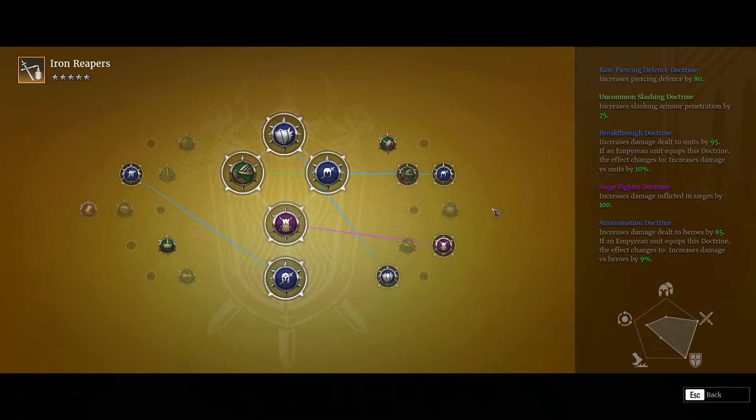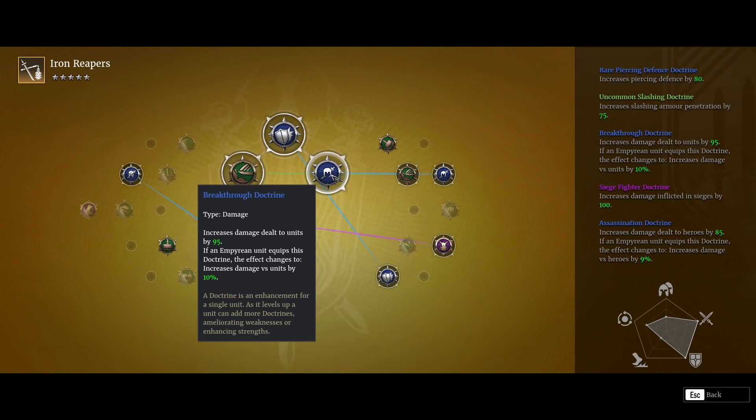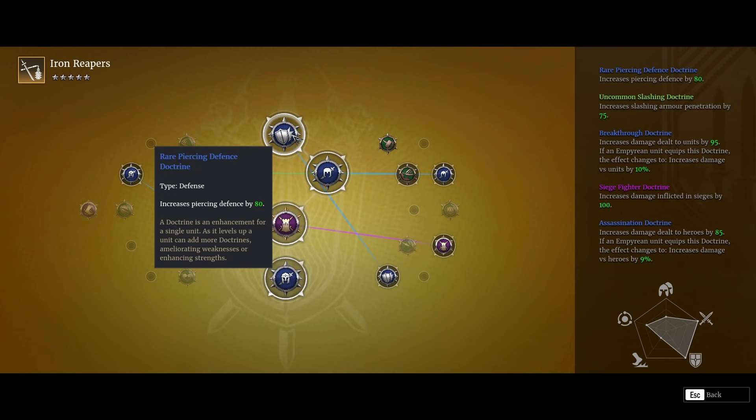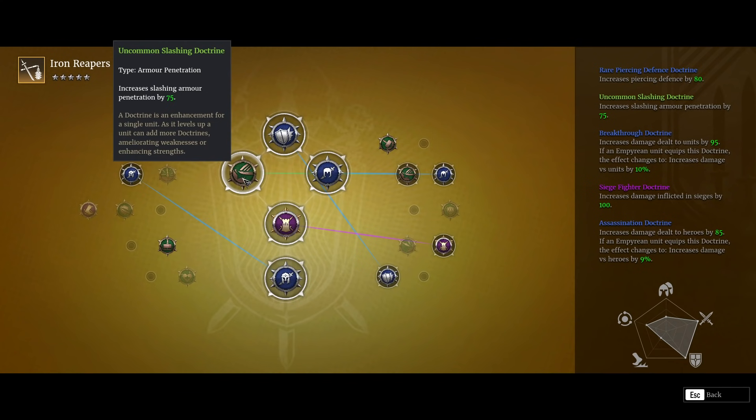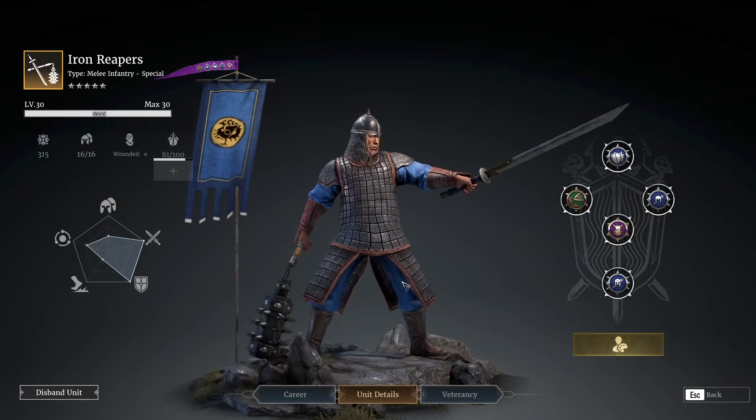Doctrine wise, nothing really particularly shocking. I managed to get a Siege Fighter Doctrine from a crate, which is nice because that's just going to buff their damage up that little bit more. Considering they have a really nice base damage, then you add in the Tiger Step which means they can hit multiple units at once with their sword, and you start to see that their damage output is really quite crazy at times. There's also the Assassination and Breakthrough Doctrine, a little bit of extra piercing defense, and a little bit of slashing armour penetration for making use of their swords. Anyway, let's hop into some battles and see what we can flatten with our Iron Reapers.